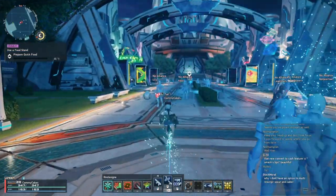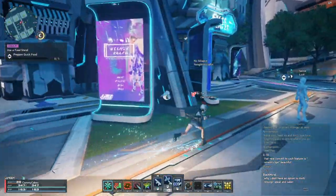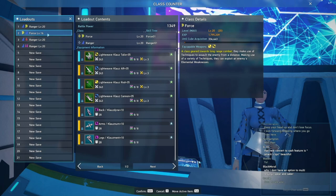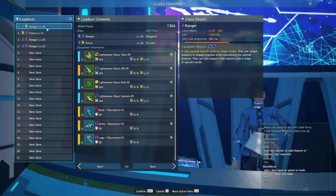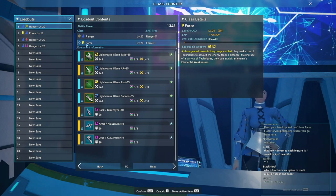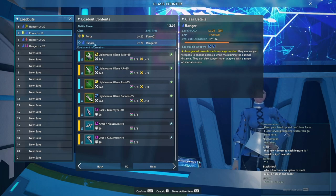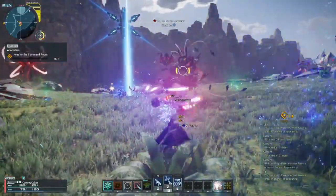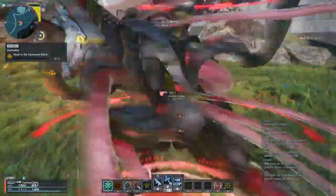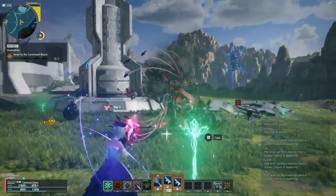Another tip in the same category is to double dip when upgrading another subclass. I currently main a ranger with a subclass of force. Your main class can reach level 20, but your subclass caps at level 15. So in order to get your subclass all the way to level 20, all you have to do is switch your subclass to a main class — although this isn't strictly necessary because you only get the stats of your main class. However, with a very specific boss fight you might want to swap your main or subclass around, since you can play any class on any character.